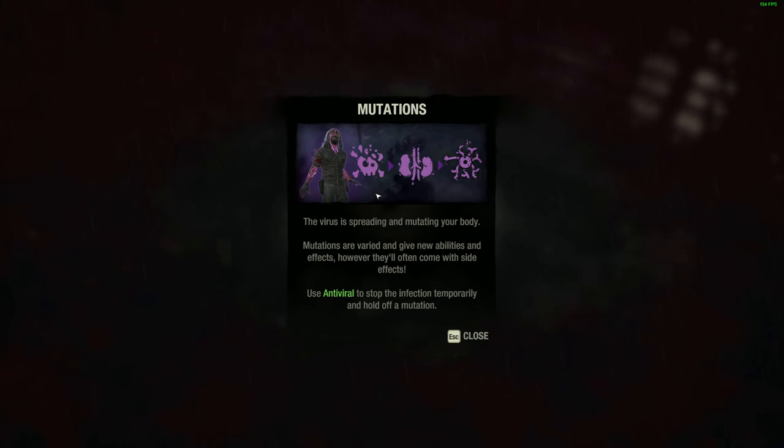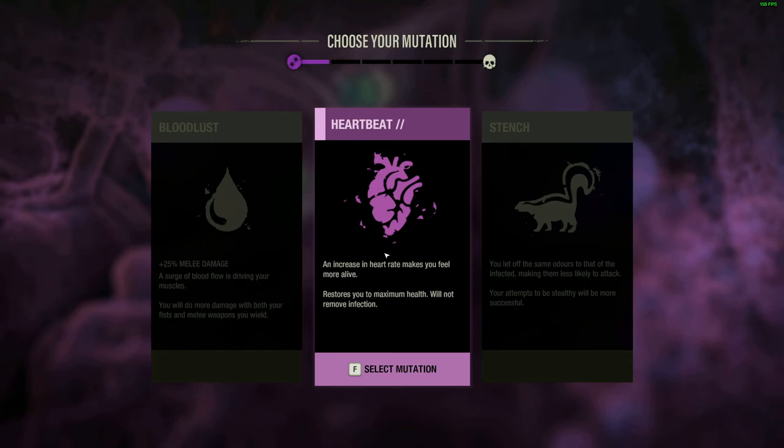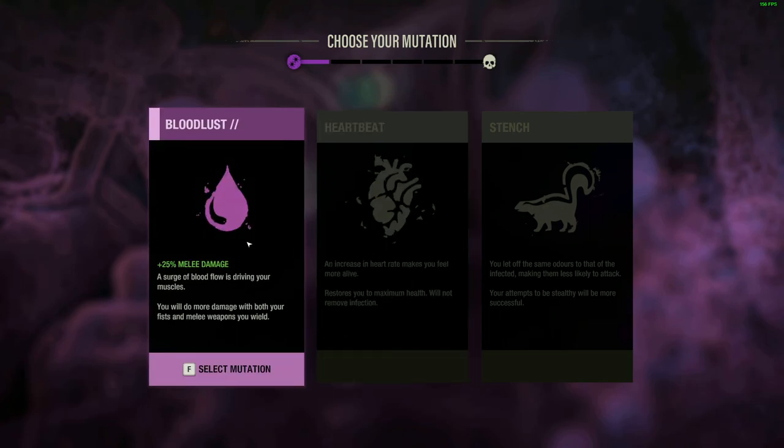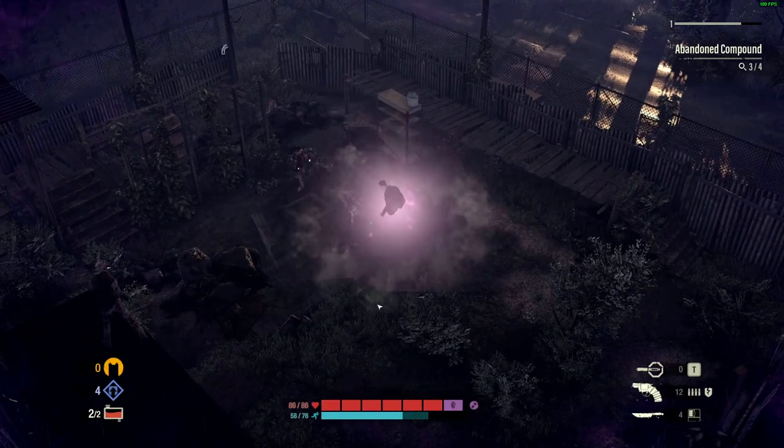The virus is spreading and mutating the body. Mutation: the virus gives new abilities, however they often come with side effects. Use antiviral to stop infection temporarily, holding the mutation. Okay so mutations are good... in a bad way. Bloodlust — heartbeat increase, heart rate increase, feel more alive, restore maximum health, will not remove infection. You'll do more damage with fists and melee weapons. Restores you to maximum health — yes, give me that instantly full heal.